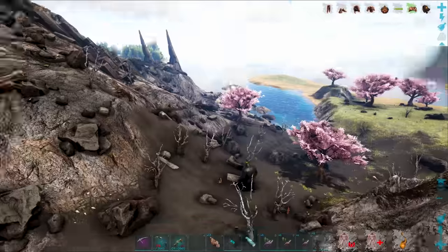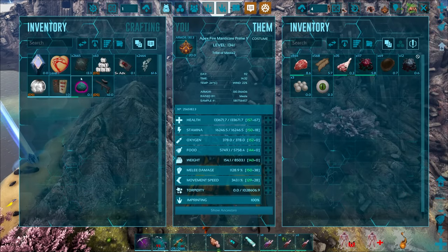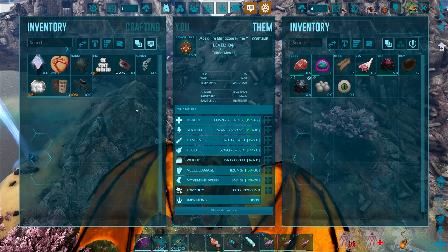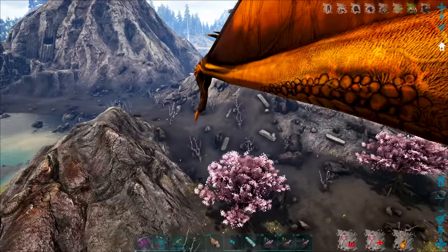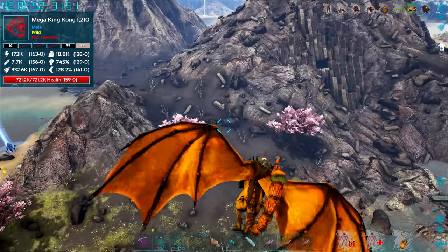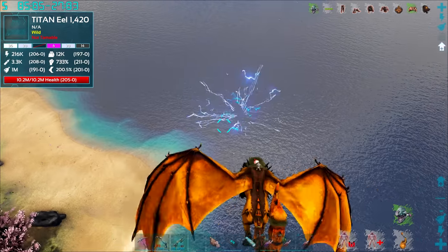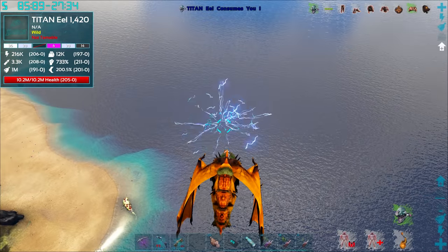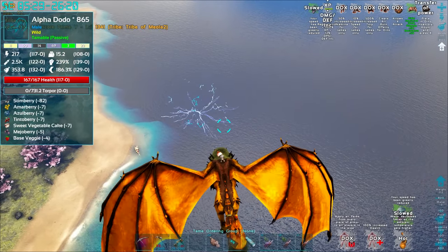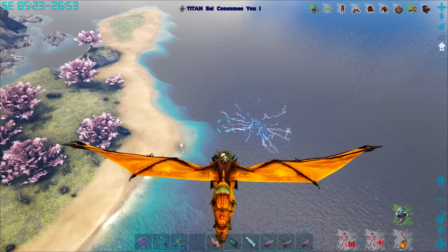I can't buy much more time. Our stamina is all charged up, Argentavis on our back, health potions in our hotbar, Mega King Kong directly in front of us — all that's left is to fire the shot. Wait — there is a Titan Eel down here! I haven't seen one of these before — it's consuming me! I'm glad I just spotted this, because it's going to limit my speed. I need my speed at 100% to initiate this battle.